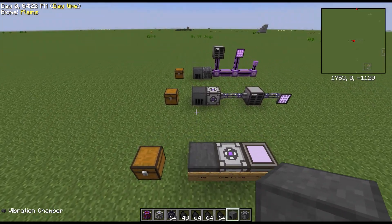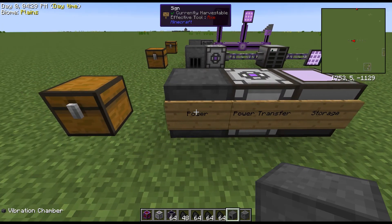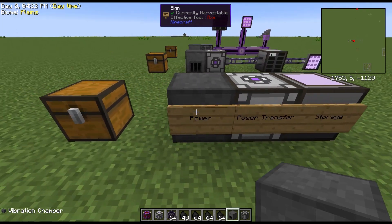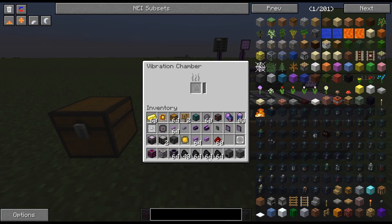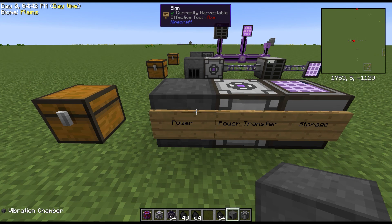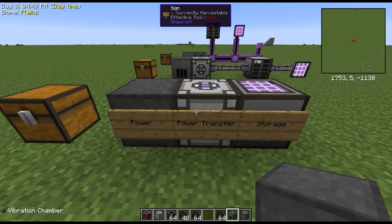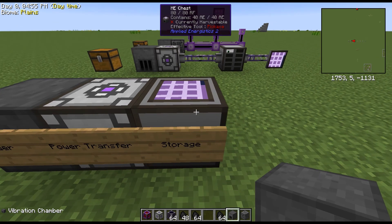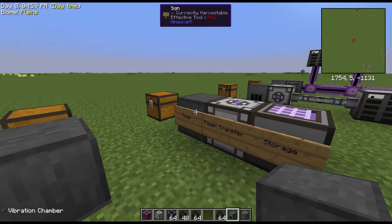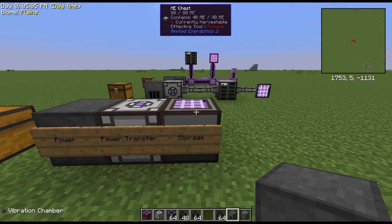A basic system consists of a form of power, power transfer, and storage — that's the basics of a system. For power, I'm currently using a vibration chamber. Power can be provided by any method you want: EU, RF, MJ, if that stuff even still exists. All of that is then converted with a power transfer into being able to power your whole system. The bigger your system gets, the more power it will take, so you definitely have to plan ahead for growth of the size of your ME system.